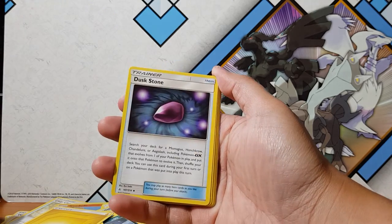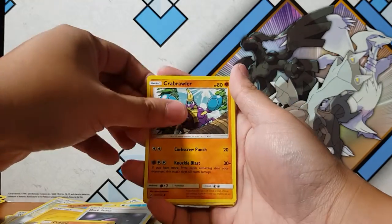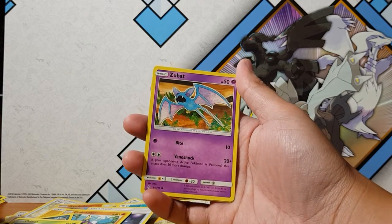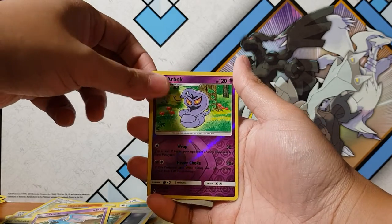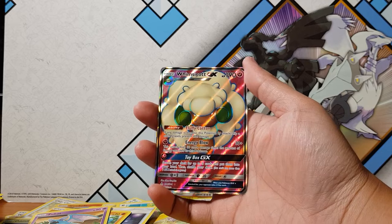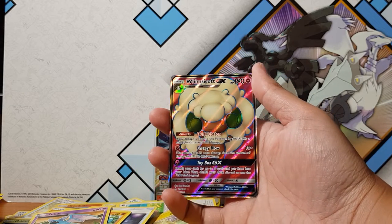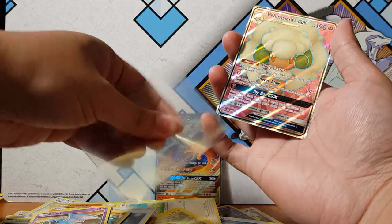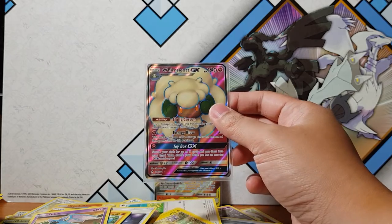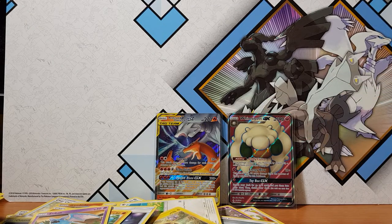Ultra Forest Kartenvoy, Dusk Stone, Haunter, Cubone, Crabrawler, Sandile, Oddish, and everyone's favorite cave Pokemon — Zubat, we can never have enough Zubats! And for the rare — oh there we go! Whimsicott GX full art trainer! It's not the best one we can pull out of the packs but I will take it — another full art to add to my collection. So I'm guessing this will be the secret rare pull. Welcome to the fam! Fluffy Cotton for the moveset and Toy Box GX — welcome to the fam!